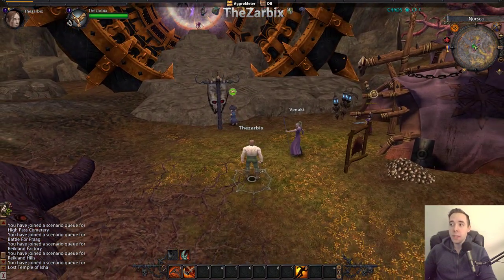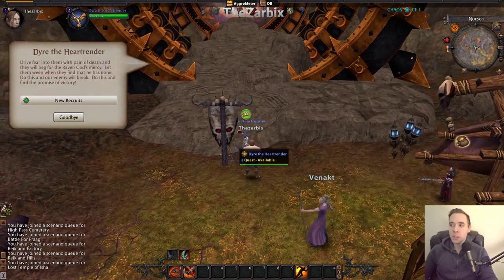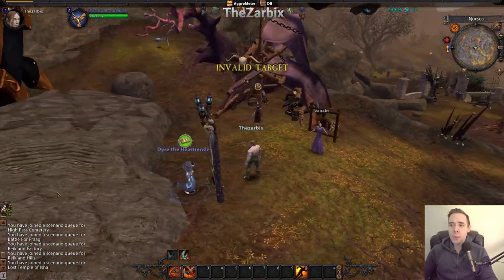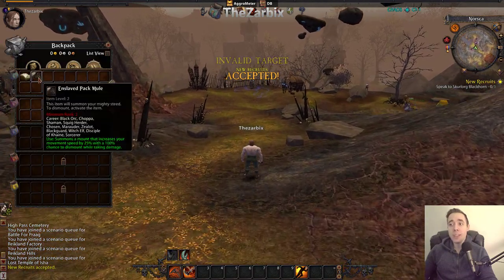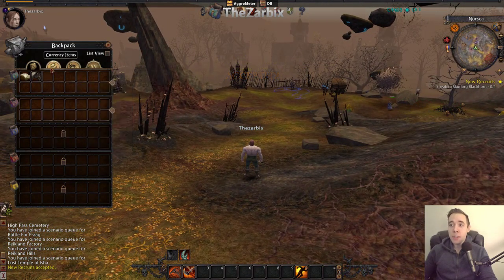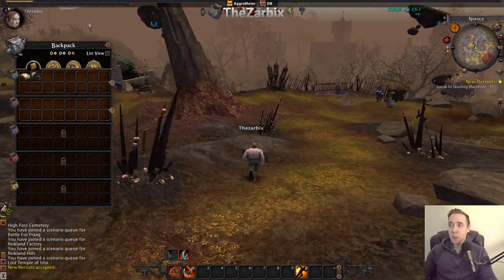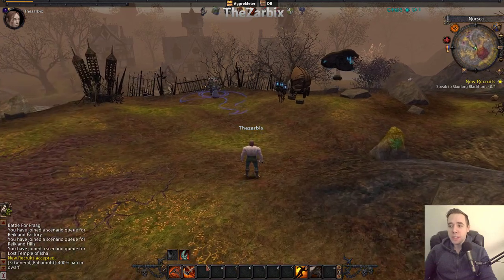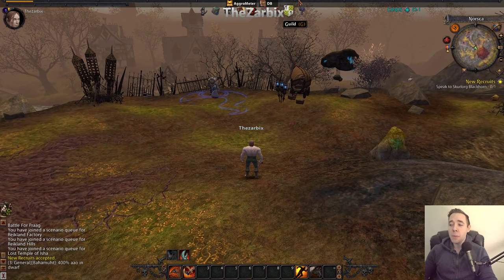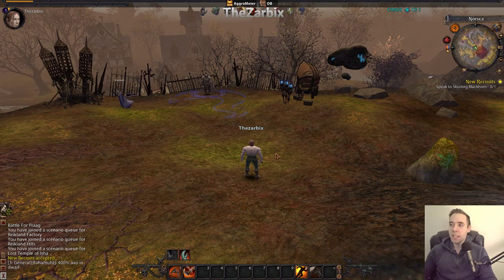There are quests you can pick up around the starting area, usually right by you. I would suggest doing a few of them and starting to run in. You have a mount in your bag that you can use at level 2, so make sure you get to level 2 pretty quickly — just go kill some mobs and then put that on your bar and mount up. You start off with a few abilities and every level you get more.